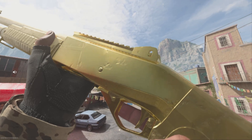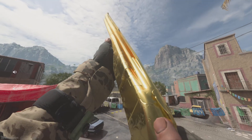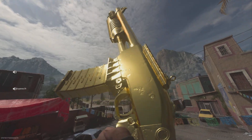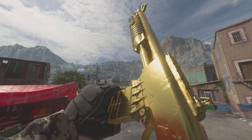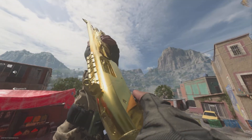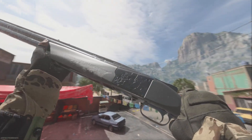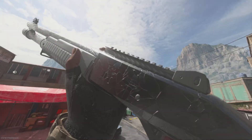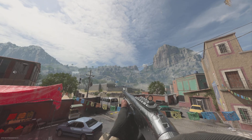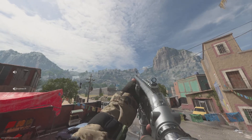This is the gold Expedite 12. I really like the animations this year with the gun specs. This is the gold Lockwood 300. This is the Bryson 890. And this is the Bryson 800 — I just prefer this better, honestly. This is the Lockwood 300 Platinum. It's really clean. And this is the Expedite 12 Platinum. This is the Platinum Bryson 800. And this is the Bryson 890.